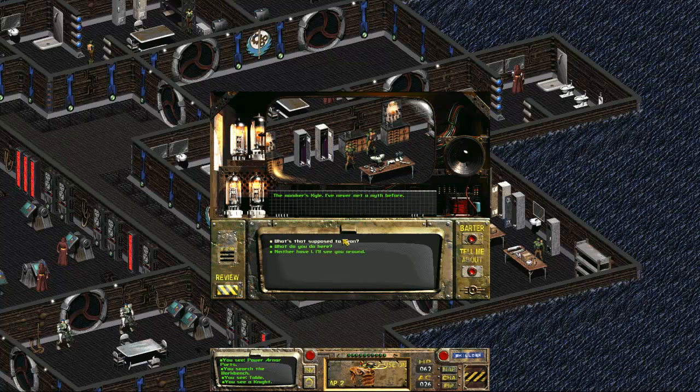Let me talk to this dude. Who are you? The name's Kyle. I've never met a myth before — what's that supposed to mean? It's just that no one has ever made it back to the ancient order. Then why did they send me down there? I guess they just wanted to get rid of you. Well, the joke's on them. The only reason I joined them was to get some power armor.